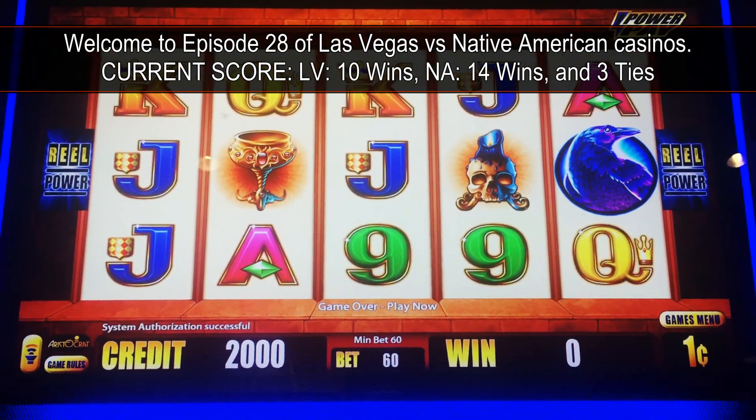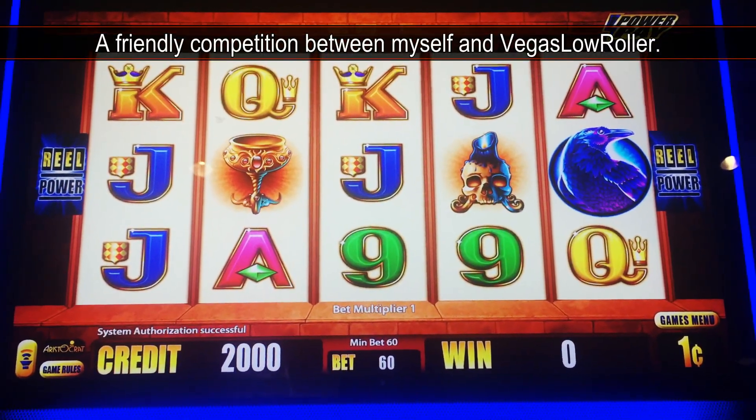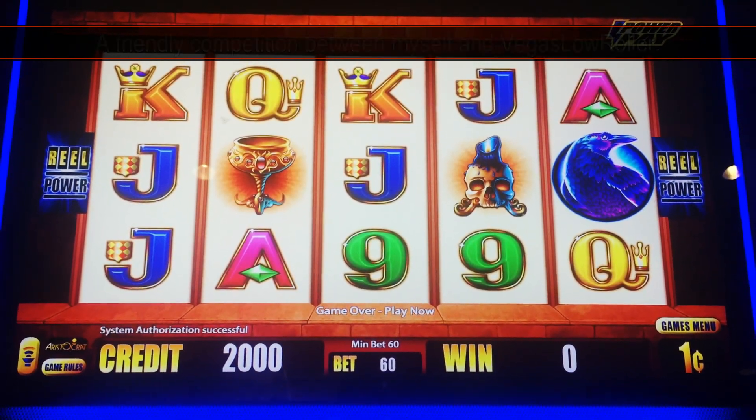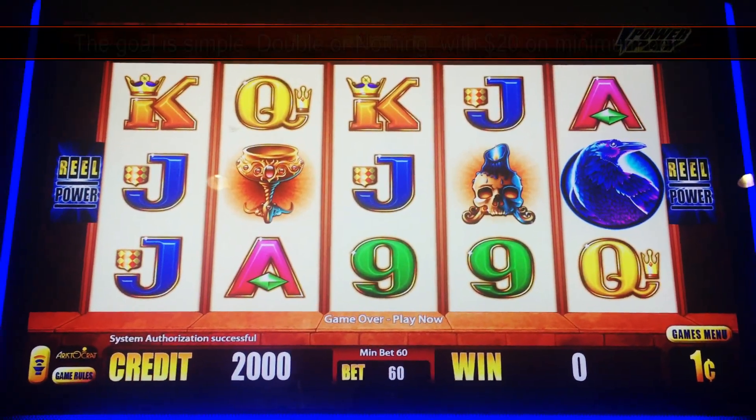Hello and welcome to another episode of Las Vegas versus Native American Casinos. This is a weekly series where Vegas Low Roller will be playing the same game — one in Las Vegas and one in Southern California — to see where you do better. Today's game is Wicked Winnings 4 by Aristocrat.